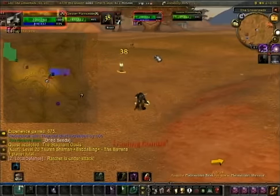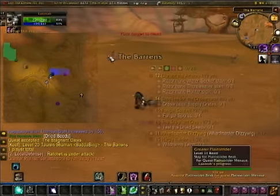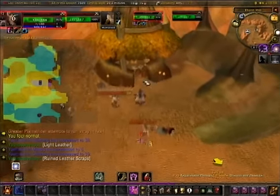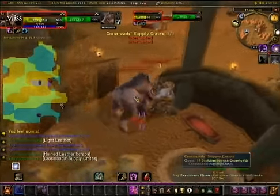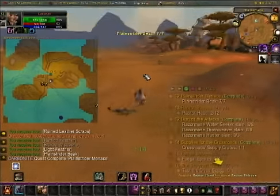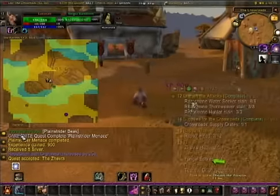Leaving the Crossroads, we're going to head northeast and deal with the Disrupt the Attacks quest. On the way, we'll also be killing Planestriders for their beaks for that hunting quest, and any raptors for their heads. Here northeast of the Crossroads we're killing these Thornweavers and doing the Supplies for the Crossroads quest. Now that we've got the Razormane quests complete and the ones from the Planestriders, we're going to go ahead and turn these in.